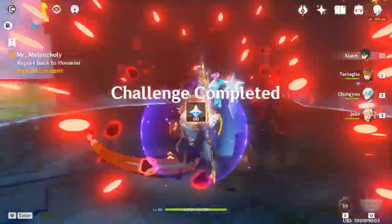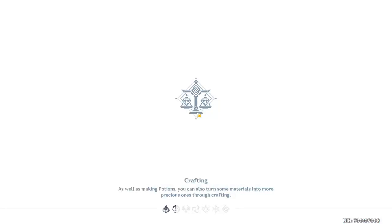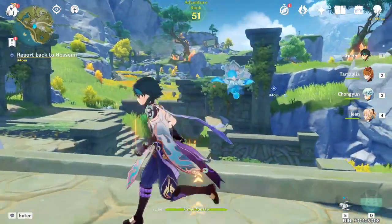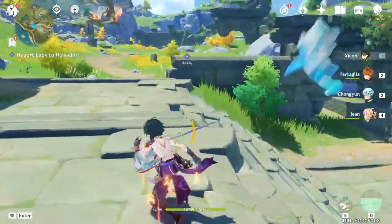There's also a new weapon they snuck a sneak peek of that's coming out at the same time as Eula. It has that same blue color as her, so I'm pretty sure it's going to provide cryo damage bonus or physical damage bonus — one of those, since it's releasing alongside her.